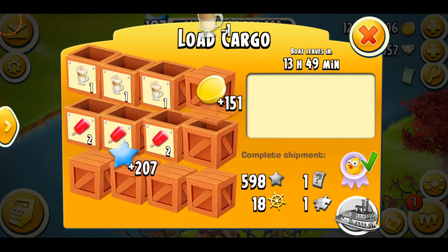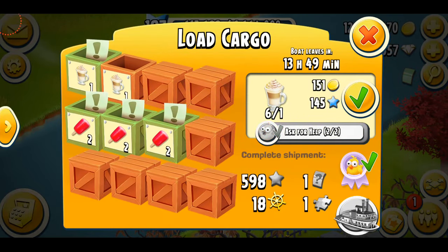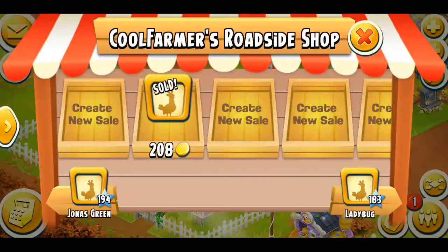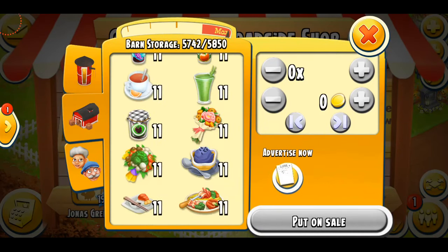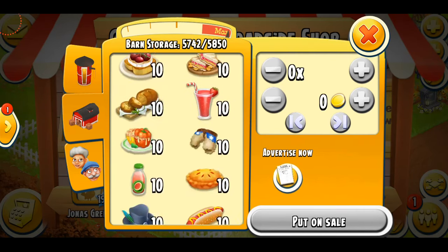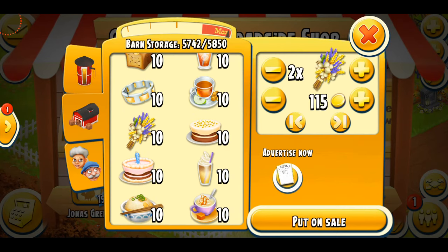I'm just gonna fill the boat right here and we're just gonna ask for help. I could just put an advertisement, so let's see what we need to put. I will go with the rustic bouquet, which is kind of hard to find now — I use up my rustic bouquets quickly and then I just don't have any.